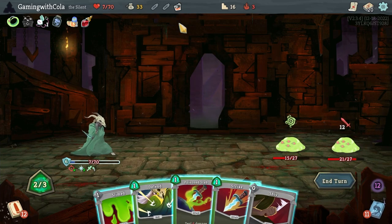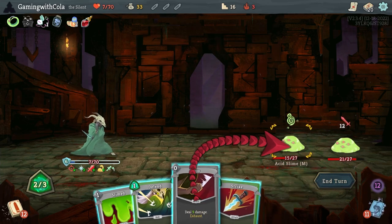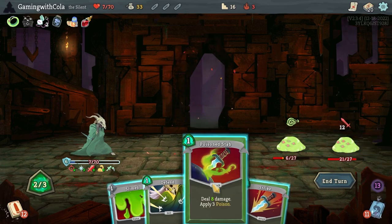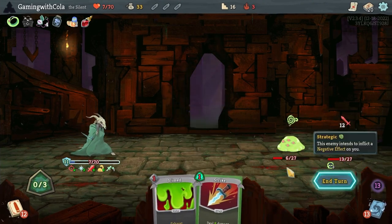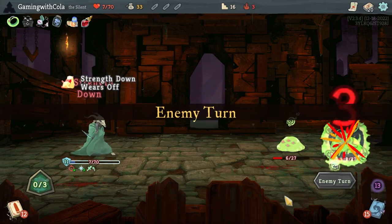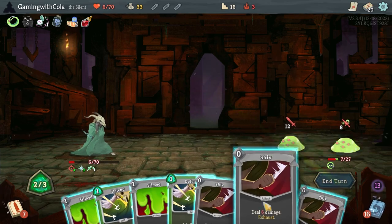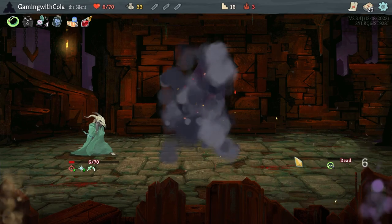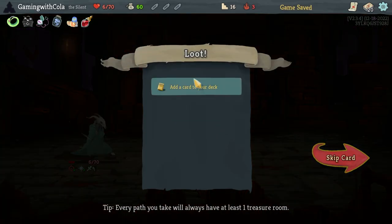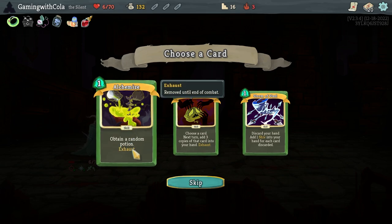Let's see. We're going to go this one, then Poison Stab on that bad boy, then a block so I only take one damage. Then Blade Dance — get rid of him, which is fine, and get rid of him. Ha! We did it! Brain thinking hard!